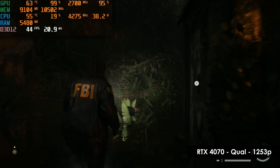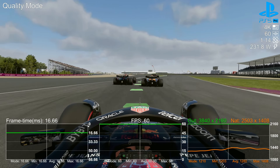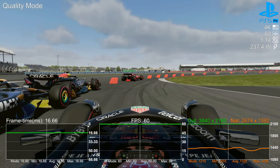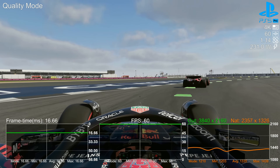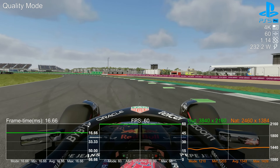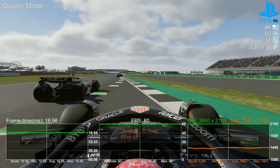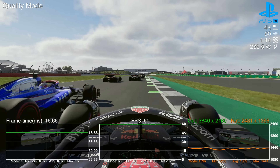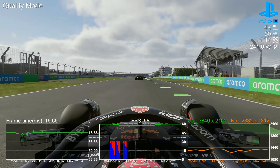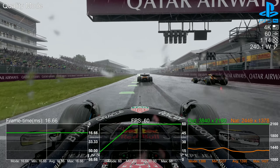Let's continue to drive the point home with F1 24. I don't have access to a 4K 120Hz capture card, so I'm going to focus on quality mode, with the PS5 Pro effectively running the ultra-high preset with only RT shadows disabled — all other RT effects are in play. F1 is known for its superb performance, and it presents our first proper foray into analysis with dynamic resolution scaling in play. BrazilPixel runs the Great Britain map with the TVPod camera view, which differs from Digital Foundry's use of Monaco, but we'll get to that track shortly.